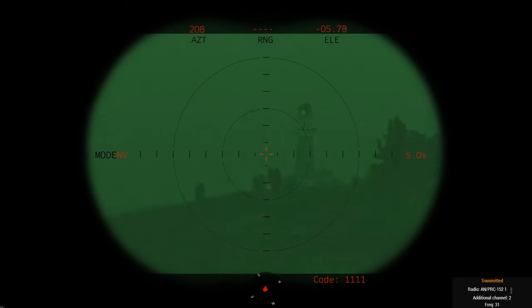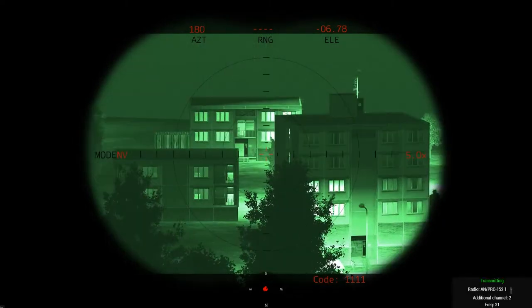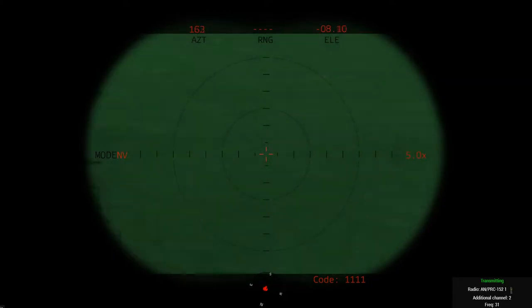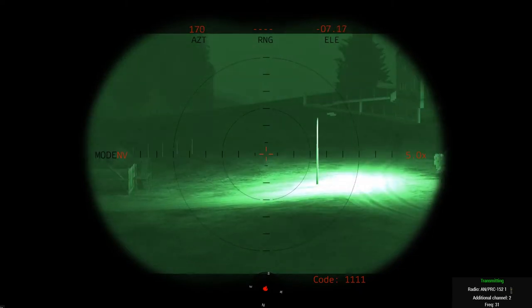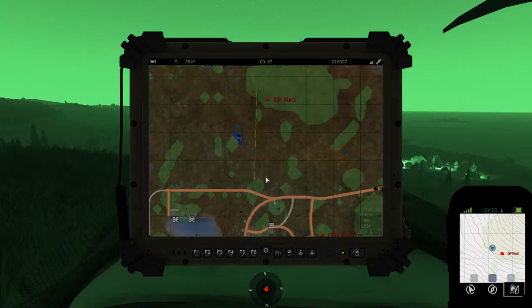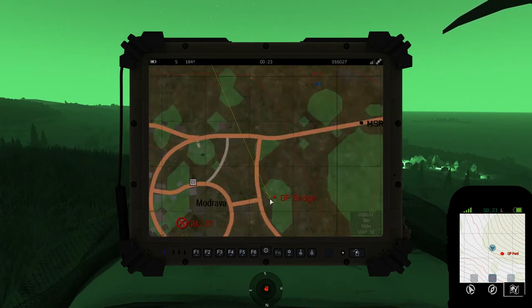Send it. Lighthouse is 8, about 900. Good copy. 1-9, when you guys are ready you're good to move to your OP as well. It sounds like 1-7 is starting to move up towards the dismount point. 1-6 is 1-7, approaching 3-line. Sell a copy, 1-7, be advised, 1-9 is almost in position, you guys are good to start pushing your objective.